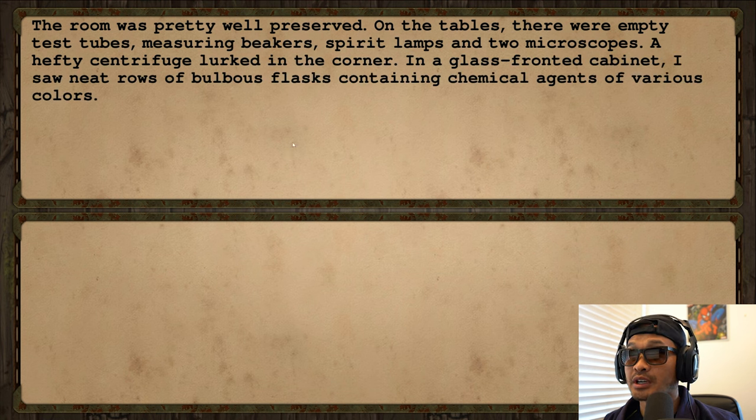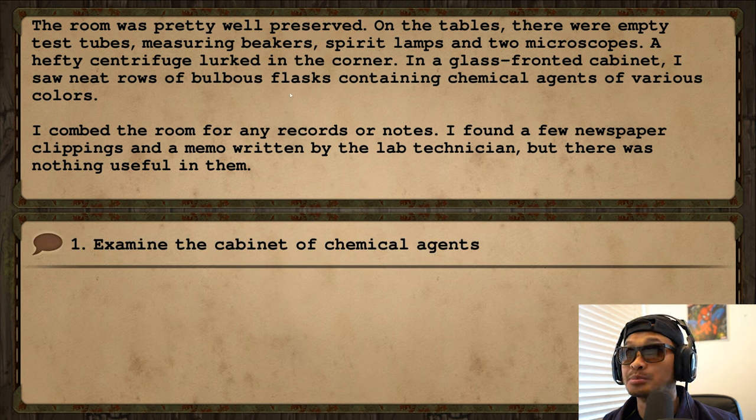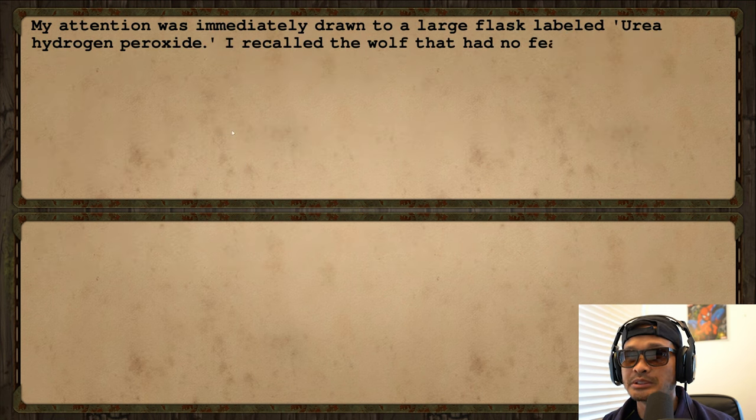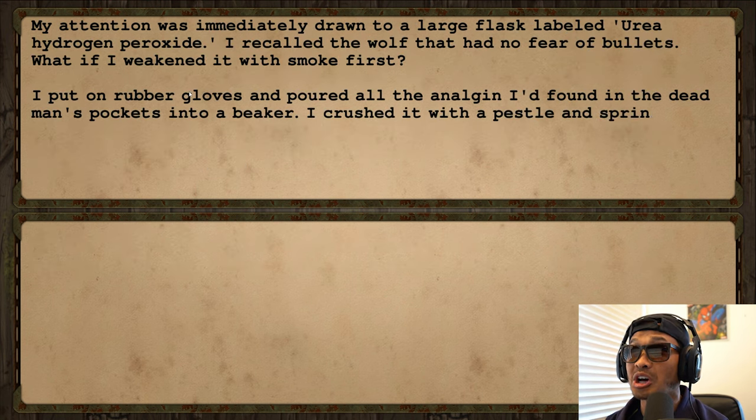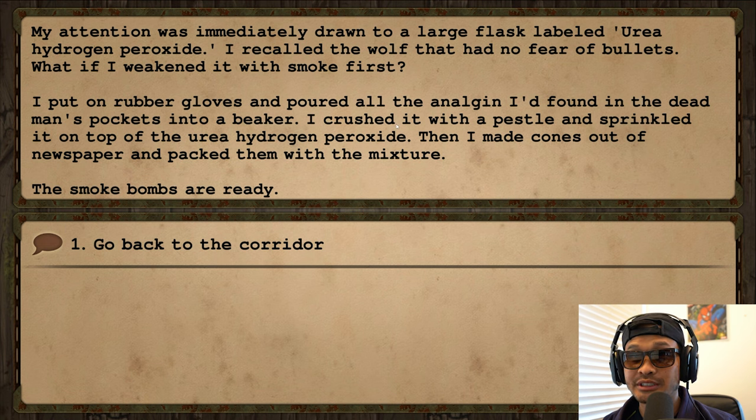The room was pretty well preserved — empty test tubes, measuring beakers, spirit lamps, and two microscopes on the tables. A hefty centrifuge lurked in the corner, and in a glass-fronted cabinet I saw neat rows of bulbous flasks containing chemical agents of various colors. I found some newspaper clippings and a memo but nothing useful. Then I examined the chemical cabinets. My attention was drawn to a large flask labeled urea hydrogen peroxide.